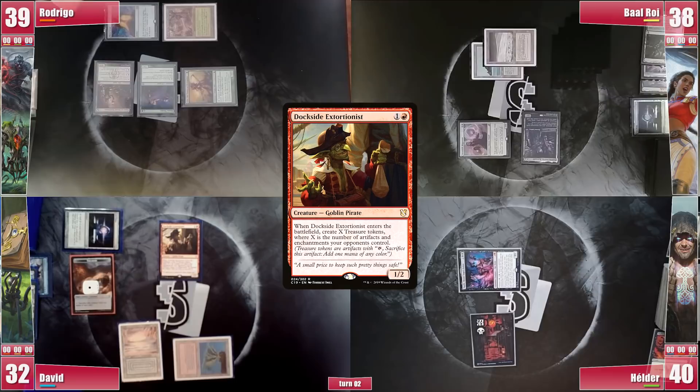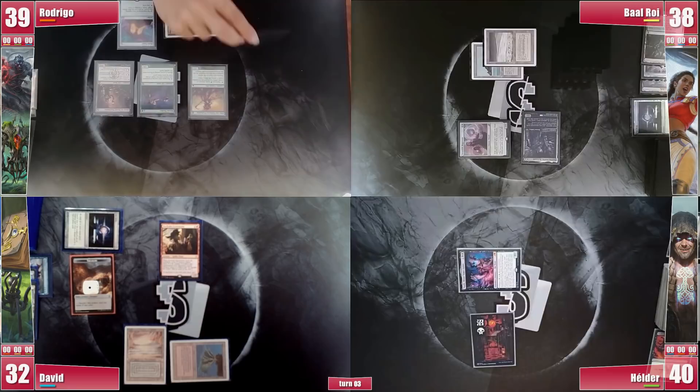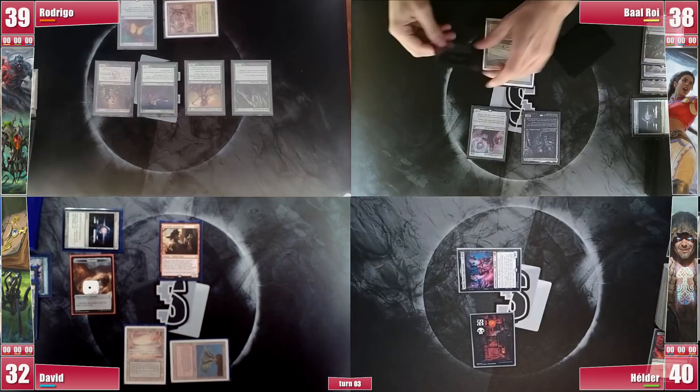Rodrigo untaps and wins his Crypt roll. Fourth draw and no lands to be found. He casts an Arbor Elf and passes, sadly unable to cast his Sylvan Library. Baal top-decks a Mana Crypt, which he casts right away, following it with his Arcane Signet, which had been sitting in his hand since the start.